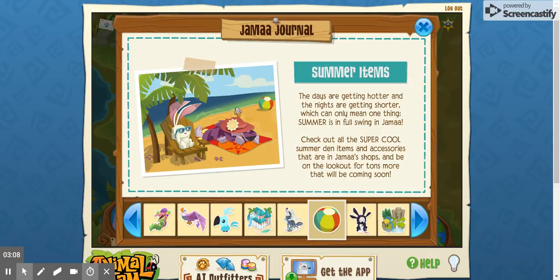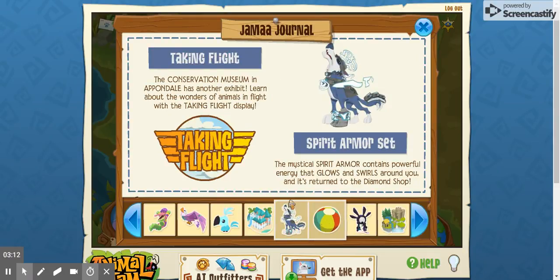So we have more summer items — that's kind of a given. And the spirit armor pack — you know, you can be a set. You can be a ghost or something. You can be all spirity, like it's Zelda. Or you can go to the conservation museum.